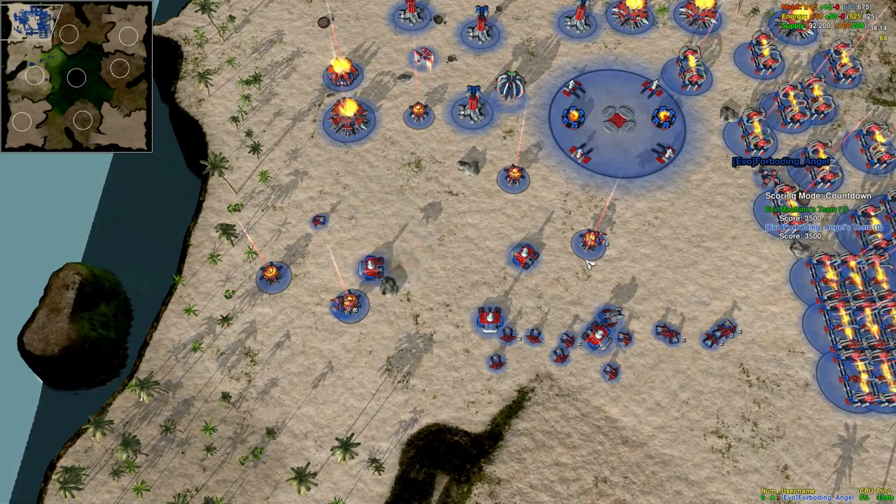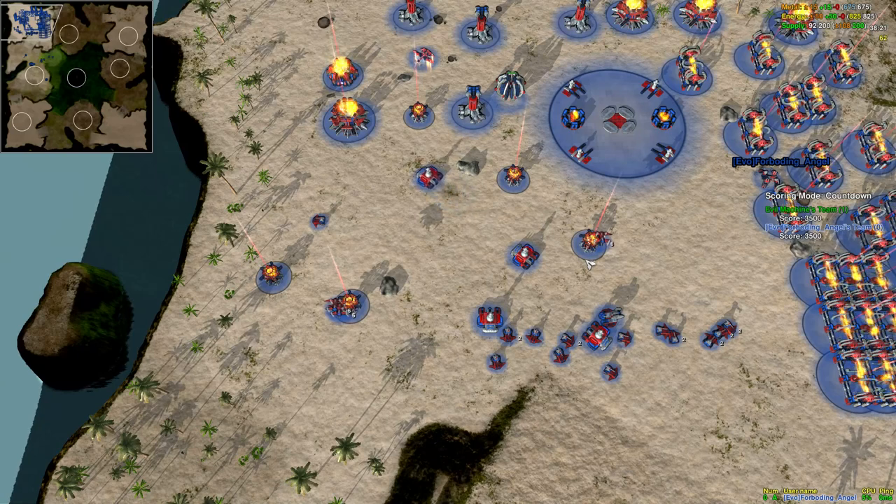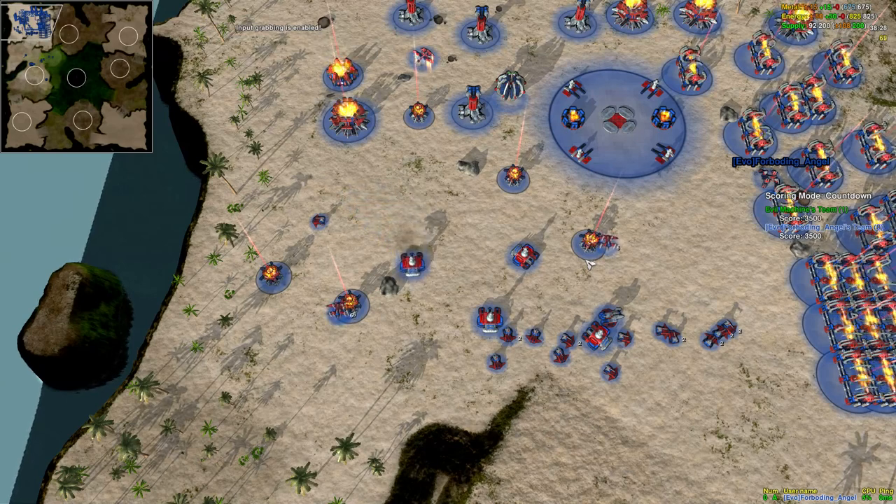For example, if you want a construction vehicle to build a line of defenses around your base, you can select the structure you want, hold Shift, and click where you want them a few times — like I did with the generators — and the construction vehicle will go ahead and do it. You don't have to think about anything.